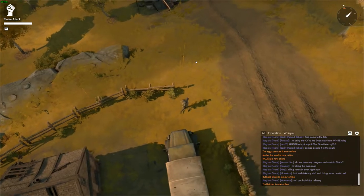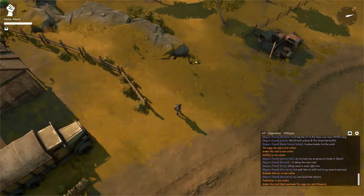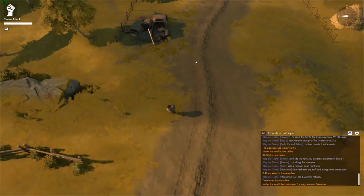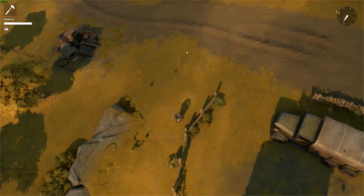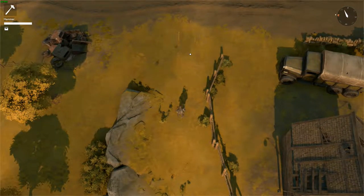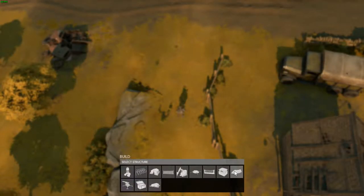For a watchtower I need 60 B mats. I already have the hammer in my one slot. I hit number one to equip it and I'll face the direction — it doesn't really matter which direction you face.